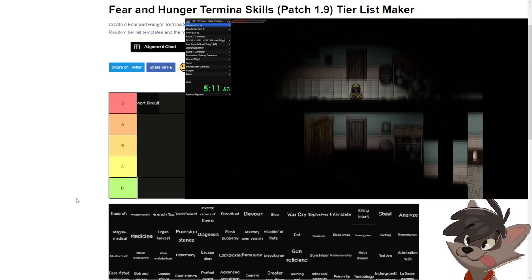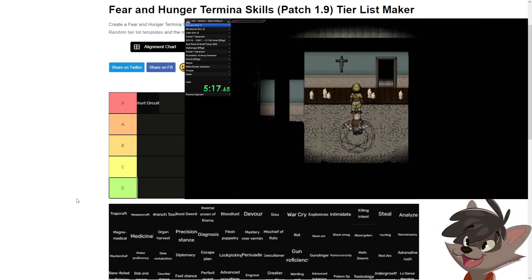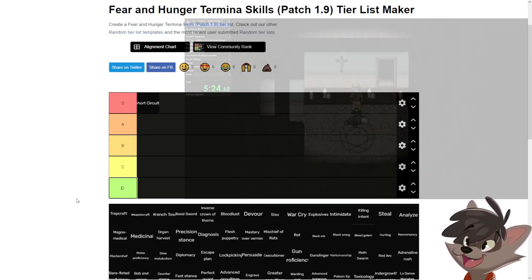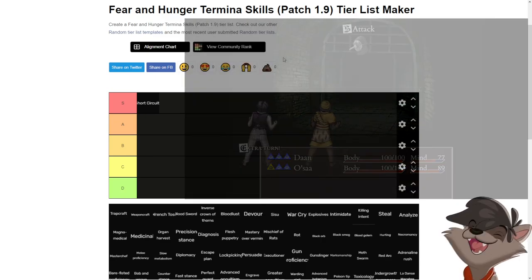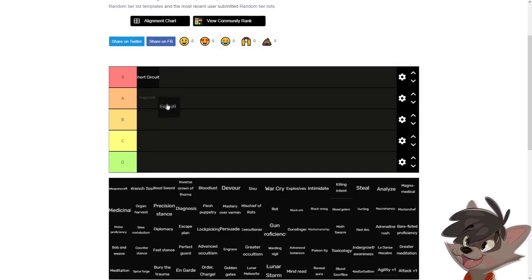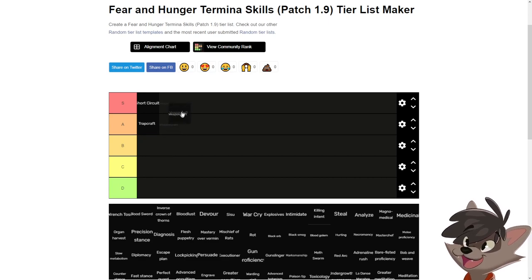Trap craft lets you place booby traps or bear traps. Bear traps remove legs, and then you go for the head. Most enemies are cut off and can't interact — you can also use it to freely kill death masks and needles. Booby traps give you extra turns before the enemy acts, and you can stun an enemy then shoot them with a shotgun for an instant kill. It's a good skill — you can save a lot of ammo and play a trapper character if you like. You'll mostly rely on short circuit for the trap materials.